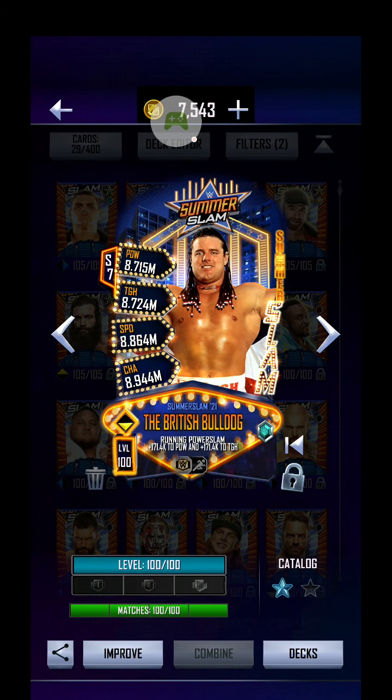War Games undercards then - if anyone is wondering what they are: first one Biggie, Scott Hall WrestleMania 37, Bret Hart Forged, Jeff Hardy on the SummerSlam 21. The upgrade points are still the same as well if anyone was concerned about that.